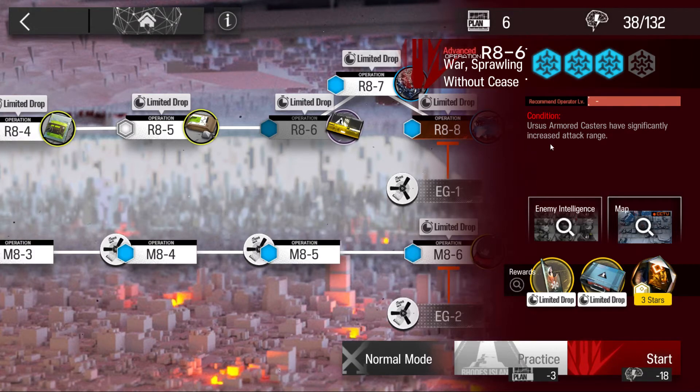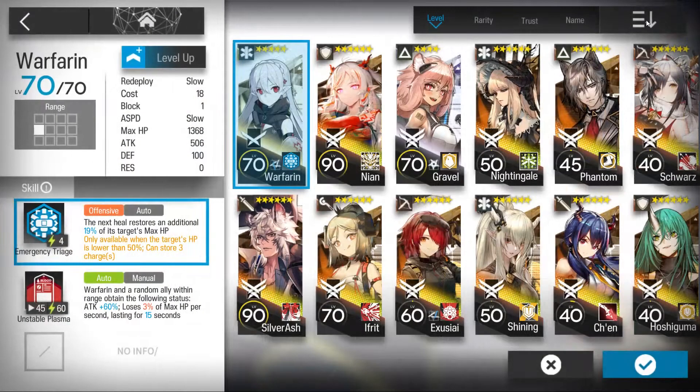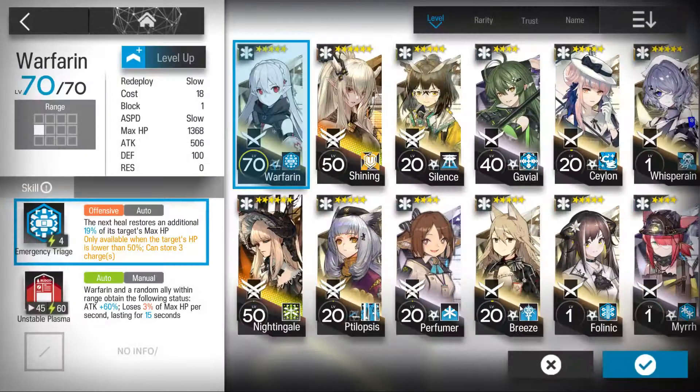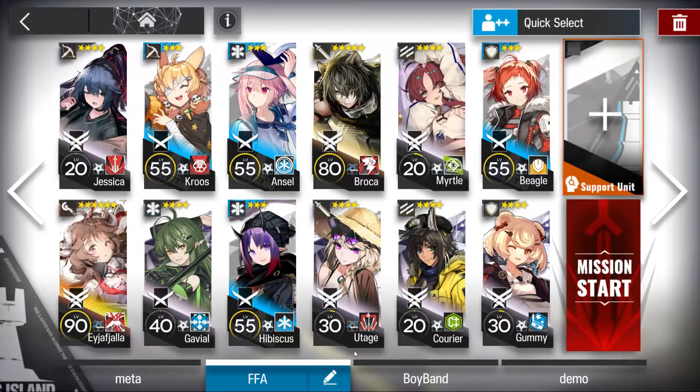Let's do our 86 challenge mode mixed run with one six-star Aija third skill. You're gonna need two single-target snipers, three single-target healers. AOE guard using my best boy Broca, any guard that can heal themselves like Flamebringer, Yutaj, Matoi, or Meru. Myrtle first skill, two-block Vankers, a healing defender, and any normal defender. Let's go.